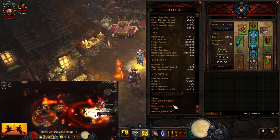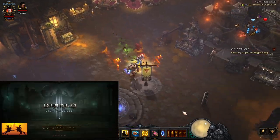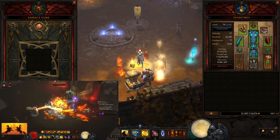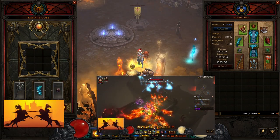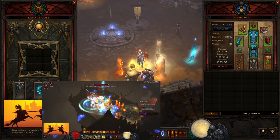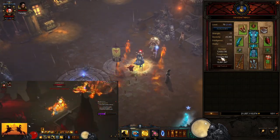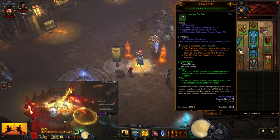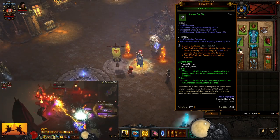We're also using Echoing Fury to increase our attack speed. Our Cube looks pretty much the same — we have Messerschmidt's Reaver, Bindings of the Lesser Gods, and Ring of Royal Grandeur. For our gems, we are using Gogok for cooldown reduction and attack speed, because we don't really need Bane of the Stricken since we're essentially one-shotting almost everything anyway.